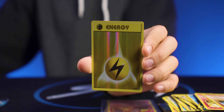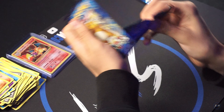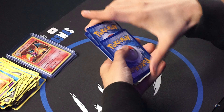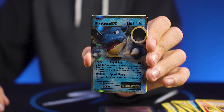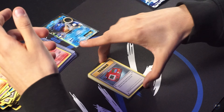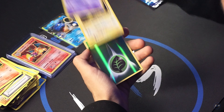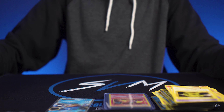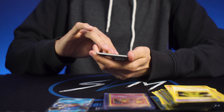Another Charmander and another energy card. The Raichu pack — got a Blastoise EX! I'll sleeve that up. And another energy card. All right, last pack — it's going to be the Blastoise pack.